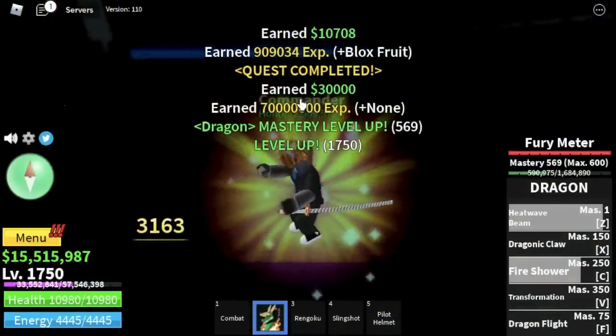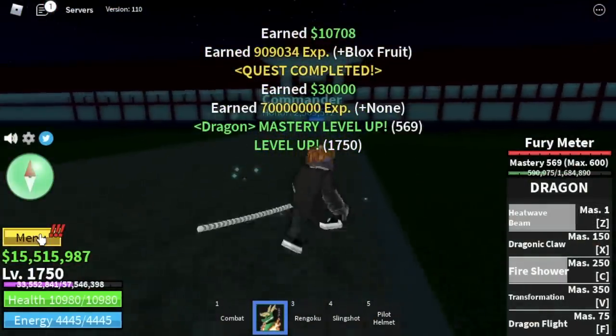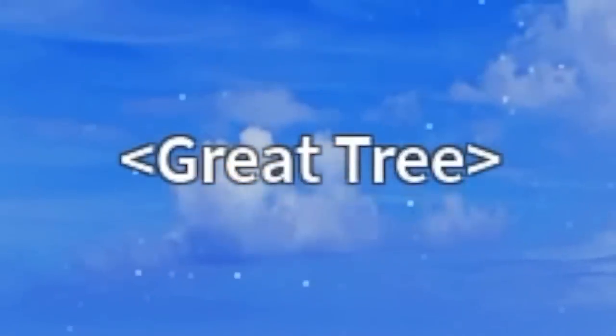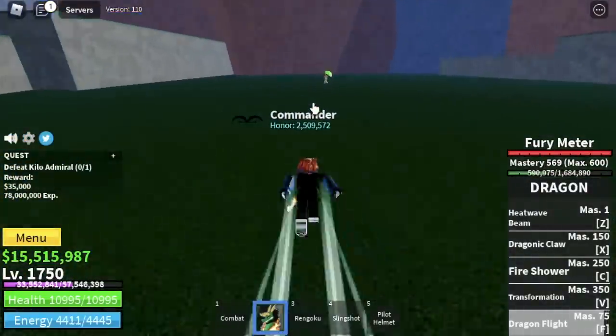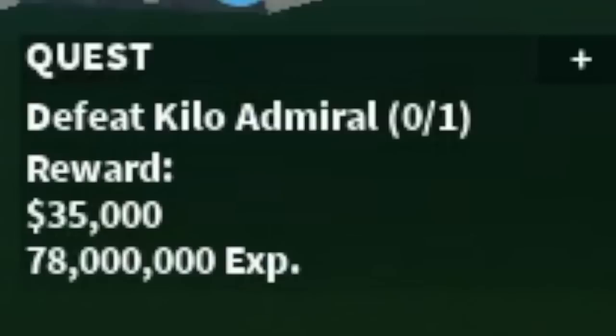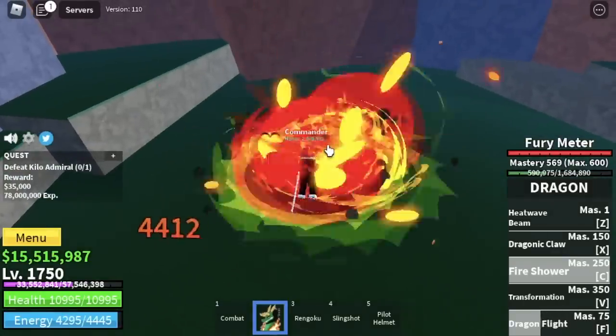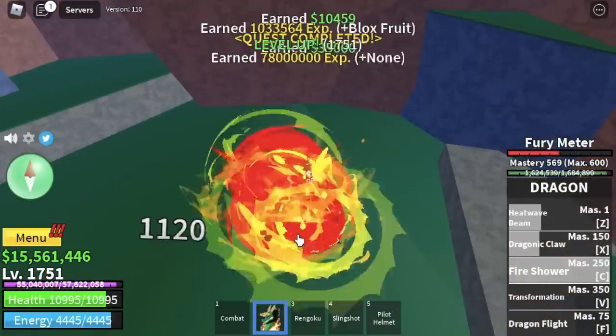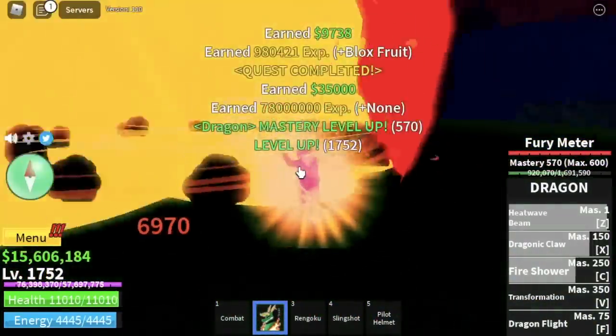You're gonna grind here until you reach level 1750. Stat check: nearly 820 melee, Defense 2130, max Blacksfruit. Next area is the Great Tree. Here we're gonna go straight with the Kilo Admiral. The technique here is just stay airborne — this dude cannot hit you if you're in the air. We're gonna grind here until you reach level 1776.